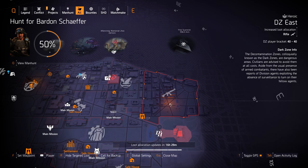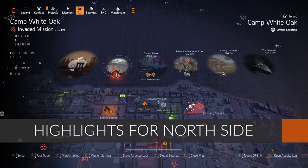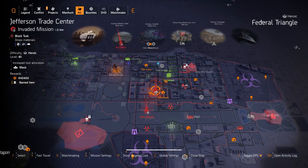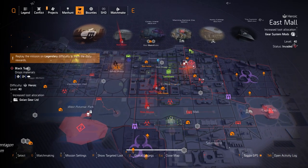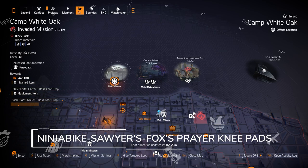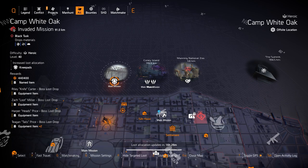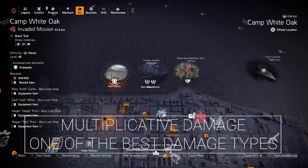Let's check out the Northside Target Loot highlights. The invaded missions for this week are Camp White Oak, Jefferson Trade Center, American History Museum, and the Strongholds are District Union Arena and Tidal Basin. We do have knee pads at Camp White Oak, so you can get the Ninja Bike Messenger knee pads, which give you 25% bonus armor when you cover-to-cover or vault, and it reloads your primary weapon — which includes the Backfire, getting rid of the bleed from the reload. Sawyer's knee pads give you up to 30% weapon damage just for sitting still, and Fox's Prairie knee pads give you 8% damage to targets out of cover. That's multiplicative damage, the best damage in this game.